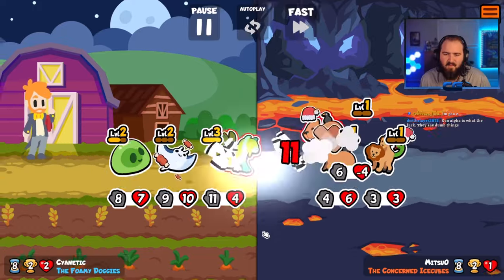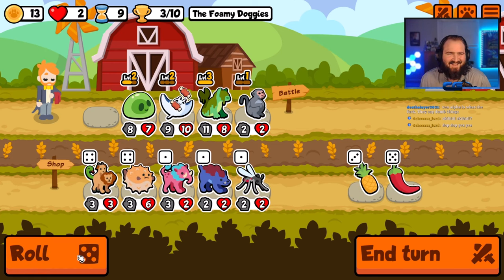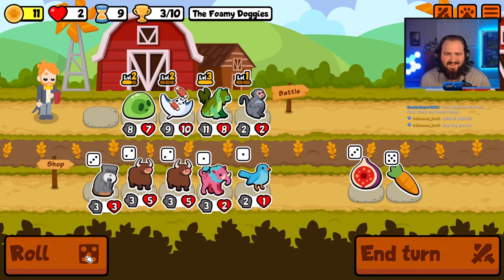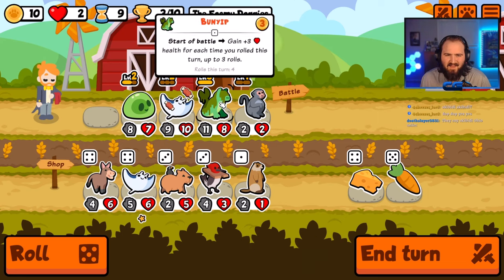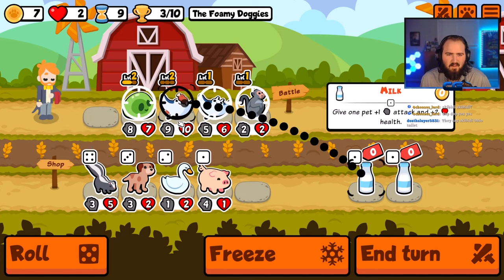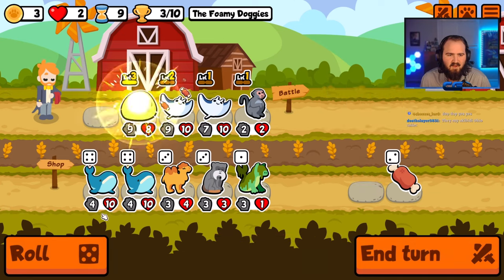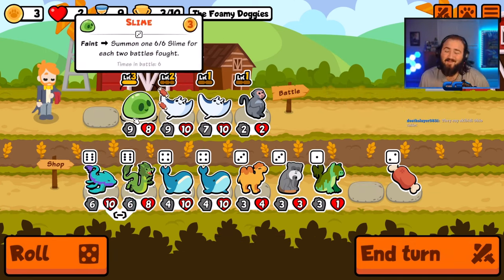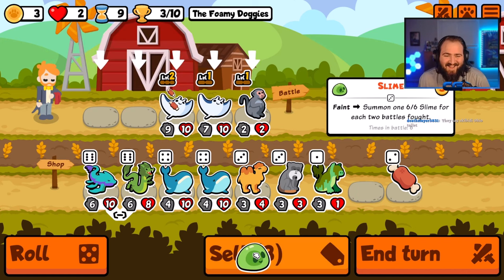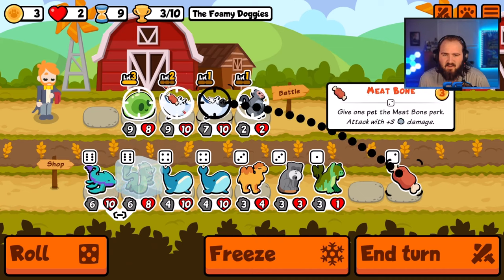Gen Alpha says dumb things, but when you think about it, you also said dumb things when you were like seven. I don't think we can discount Gen Alpha for the dumb things they say — they say skibidi and all that, but they're children, so maybe cut them a little bit of slack. Give me a dragon! We have to sell the slime, but I don't think we get the dragon until next turn.